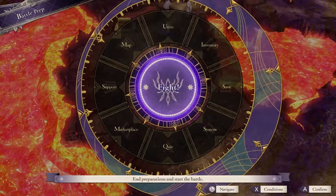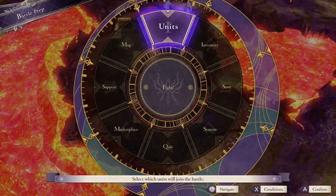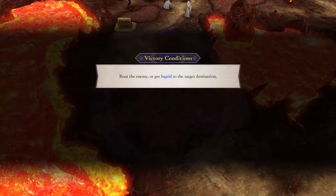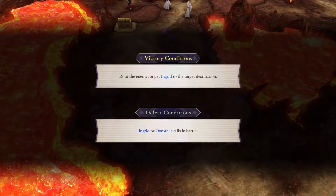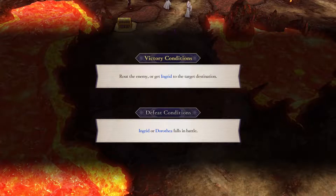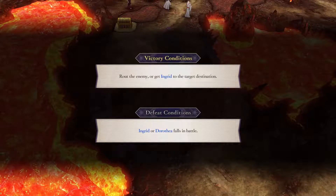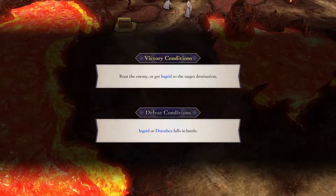My characters are a little bit overpowered. Ingrid and Dorothea don't have any weapons, but let's get this fight underway. The victory conditions are unique for this paralogue: either defeat every enemy unit, or get Ingrid to the target destination which will be revealed once you start the paralogue. The defeat conditions are your typical paralogue defeats — if Ingrid or Dorothea falls in battle.